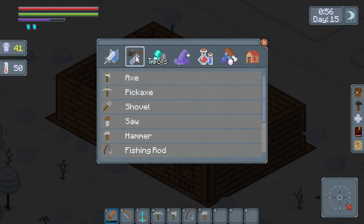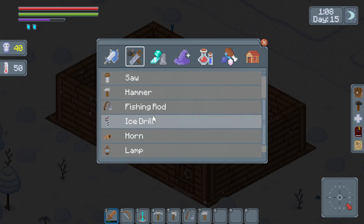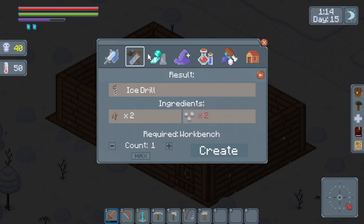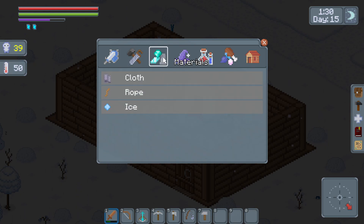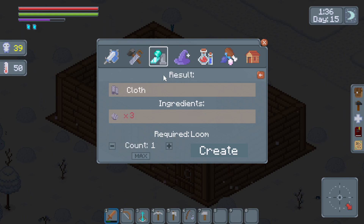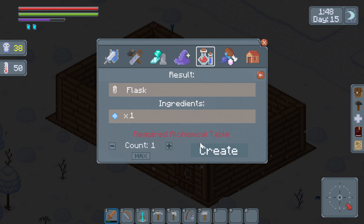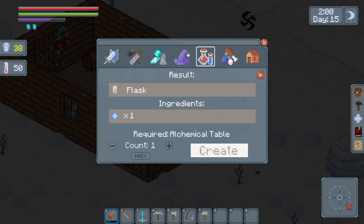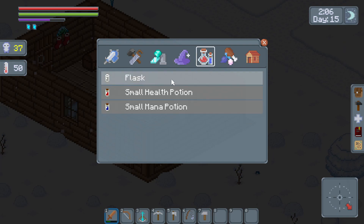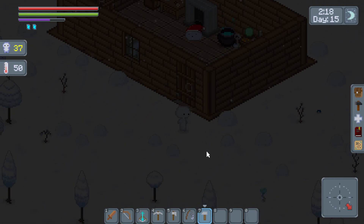What else did I want to make? There was something else — oh, a lamp! Feathers. I want to make a bed really, don't I? Ice drill sounds kind of fun. I wonder what the horn does. I want to make all these things. Cloth — so we need to find something that drops wool. We can make a hat. Let's do some fighting — why not protect our house?